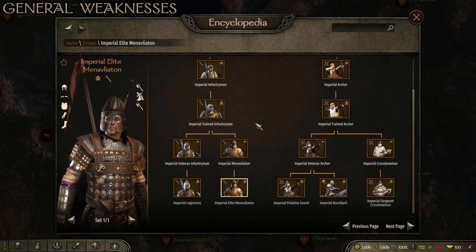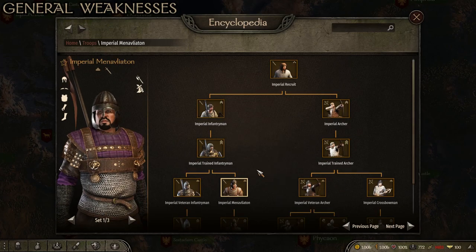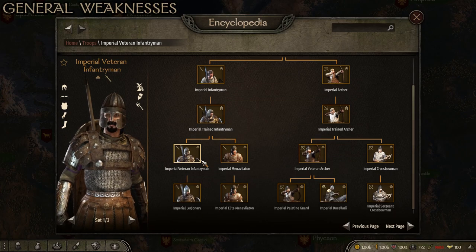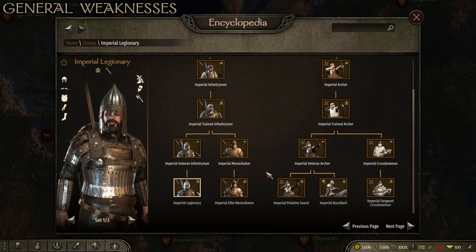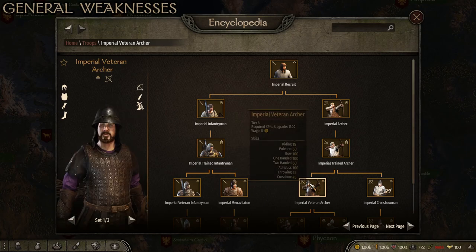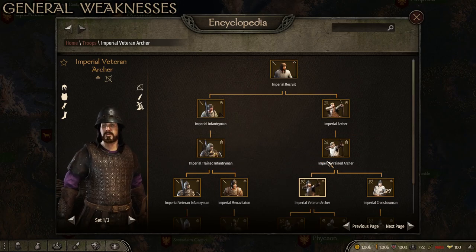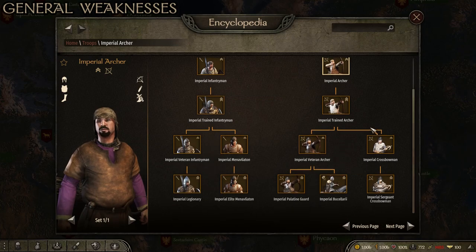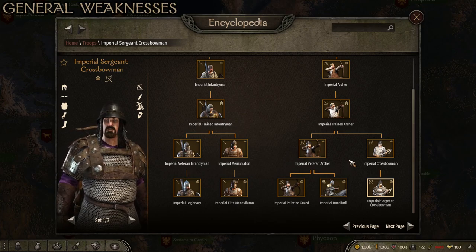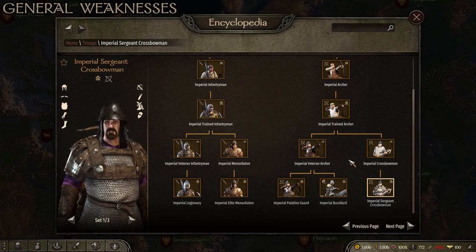Another weakness is the lack of extra weapons. Going through the infantrymen, they have a throwing weapon but no polearm. The Legionary has the Pilum, which is excellent against shields, but they only have one. Your archers don't come with tons of arrows — the Palatine Guard has two quivers, which is nice, but the Veteran Archer, Trained Archer, and Imperial Archer only have one each, as does the Sergeant Crossbowman. They diversify well but don't fully utilize what they could — all troops have empty weapon slots that could have made them better.